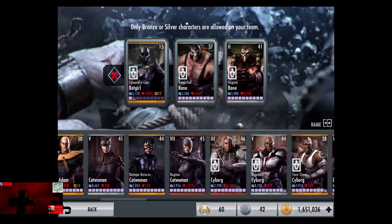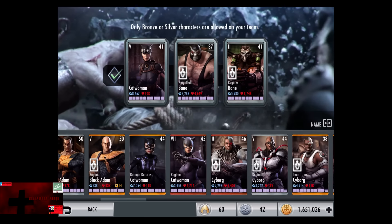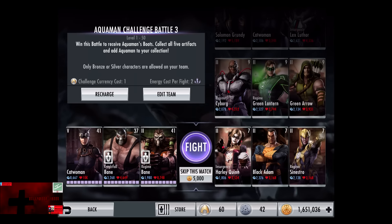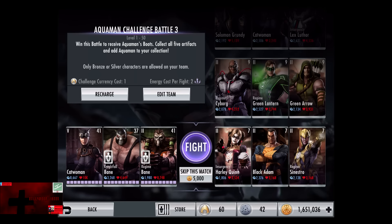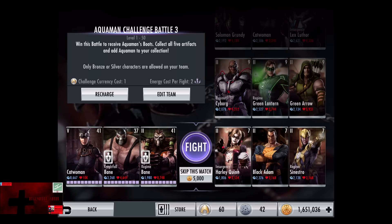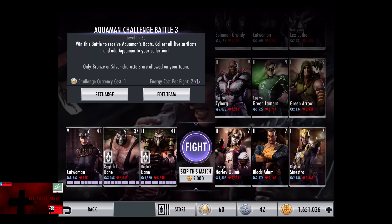Ladies and gentlemen, boys and girls, children of all ages, Hollywood Shona here, about to give you another Injustice Gods Among Us video. In this video we do the Aquaman Challenge Battle 3 on Extra Difficulty. One challenge currency, two energy per fight, and only bronze or silver characters are allowed on your team.